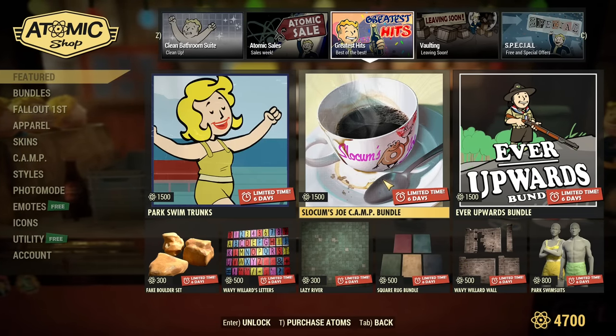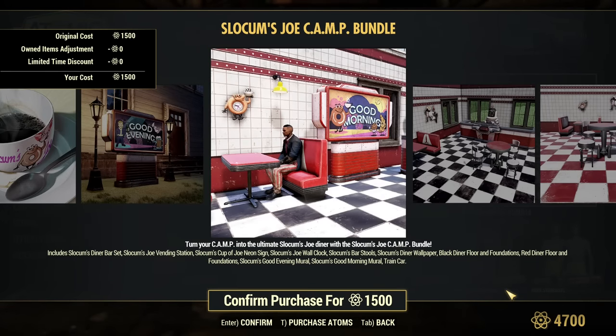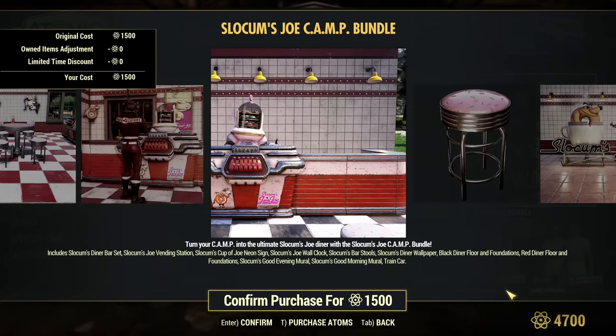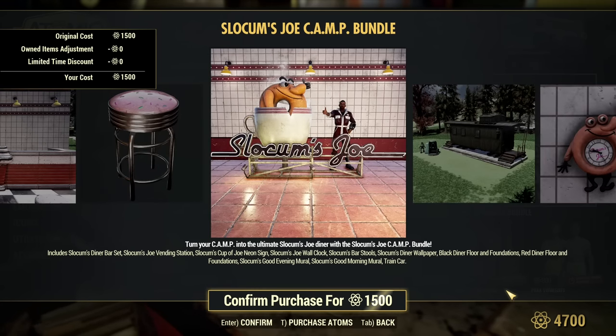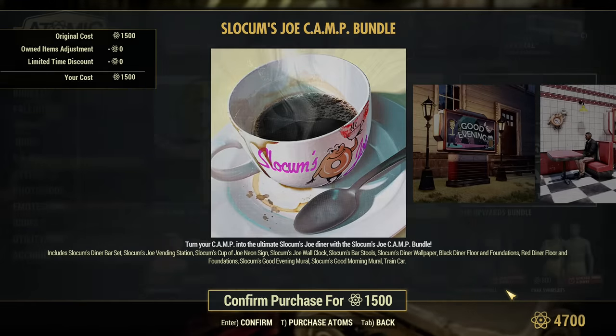Slocum's Joe Cam bundle is back. I love this bundle — I have it on my main. It's like... I love donuts, I like sweets. I'm trying to limit the amount of sweets I eat in real life, but at least in Fallout I don't need to limit myself. I can use Slocum's stuff and eat everything. That's good.